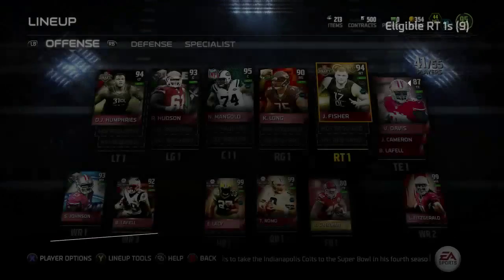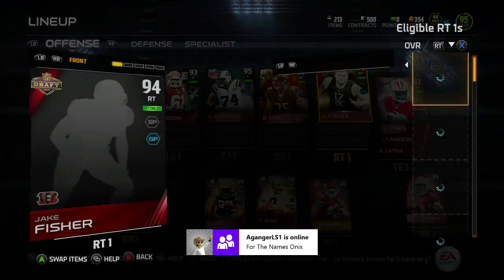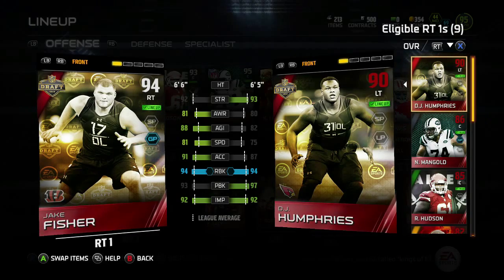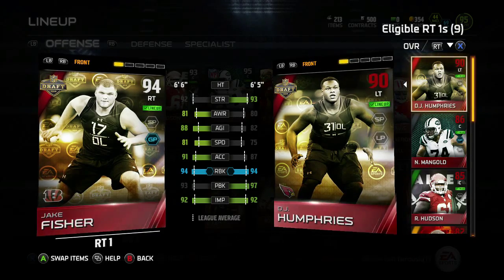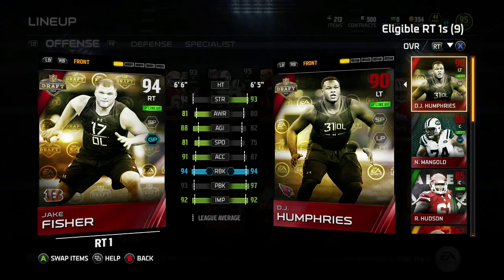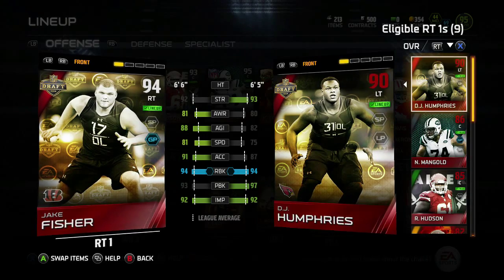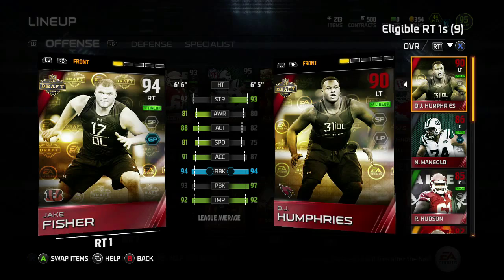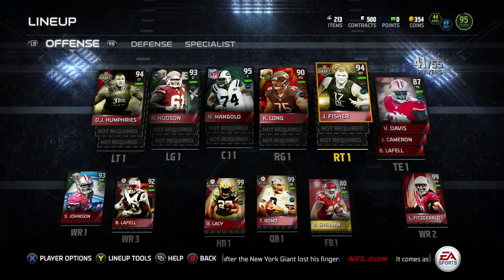They're very comparable, but I did like this Jake Fisher card, so I picked him up on Monday. He's running right tackle for me — I went ahead and got rid of Sebastian Vollmer because Jake Fisher's athleticism is something serious. If you look at his stats: 81 speed, 88 agility, 91 acceleration at right tackle — that's crazy speed for a tackle. There's not too many offensive linemen that fast. It's like him and positional hero Kyle Long who are that fast at offensive linemen.